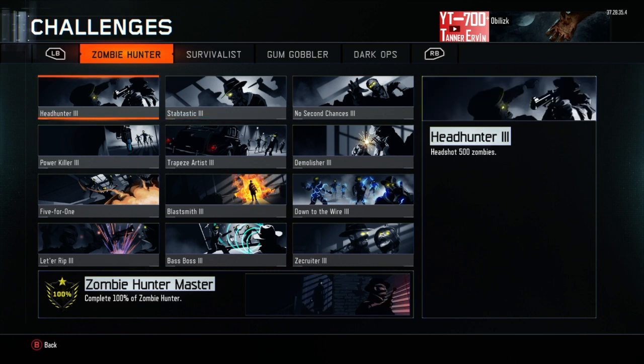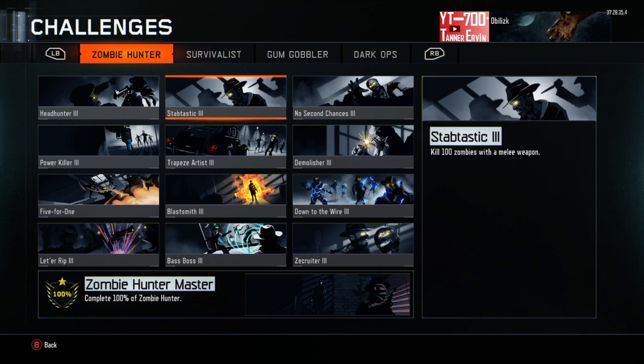So we got Headhunter. The Headhunter — you have to get 500 zombies with a headshot. That's pretty explanatory. Just aim for the head. Snipers help a lot in this one, but overall that one's pretty self-explanatory.